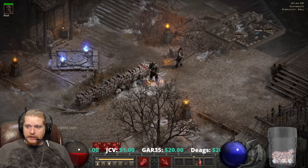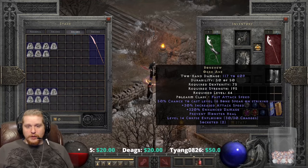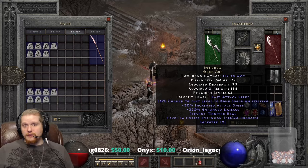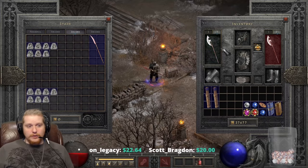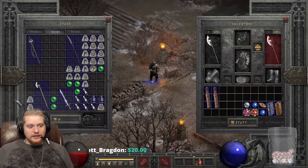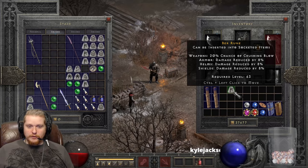The weapon always comes with two sockets, which is amazing because you can customize it to your heart's content. You could put two Shael Runes in for a total of 70% increased attack speed (20+20 from Shael plus the existing 30%). Alternatively, you could add an Um Rune for 25% open wounds, or a Jah Rune for ignore target defense. You could also add two Ber Runes for 40% crushing blow, which isn't exactly awful.